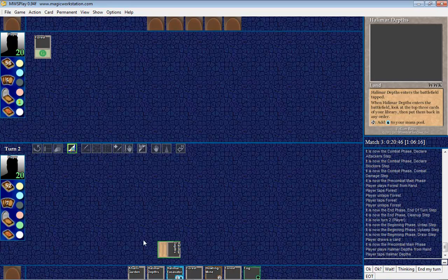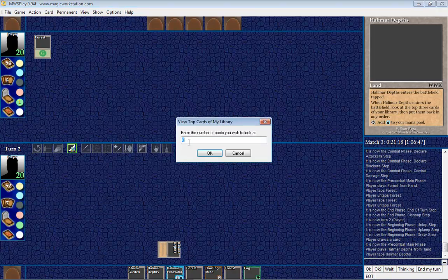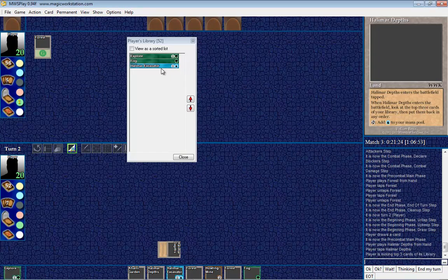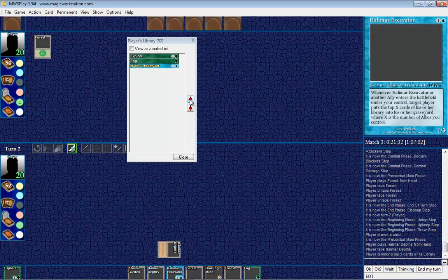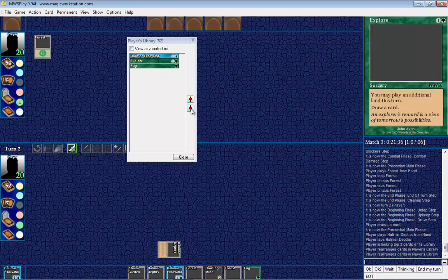I'm going to drag this land out to the battlefield. It says it enters tapped, so I double-click it and now it's turned sideways — tapped means it's occupied, you're tapped out, you have no energy. Now I can use its 'enters the battlefield' ability: look at the top three cards of my library. I right-click on my library stack and select 'top cards of library,' enter three, and it shows the top three cards. I can move them up and down to reorder them, then click Close.